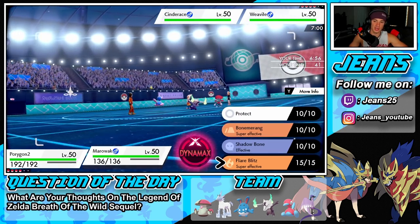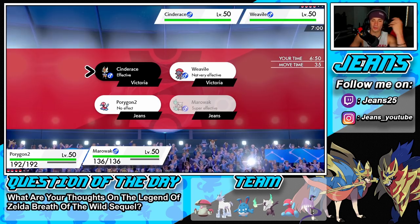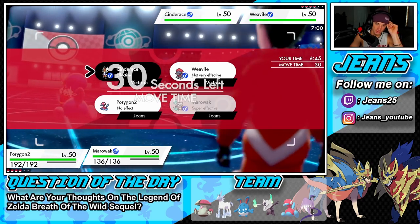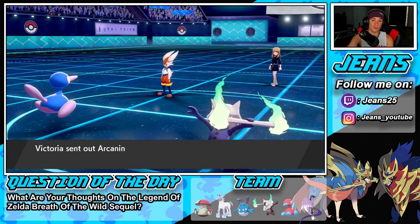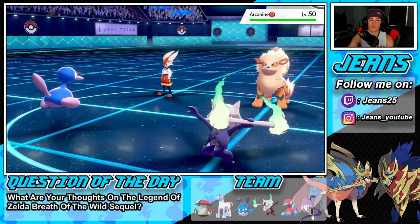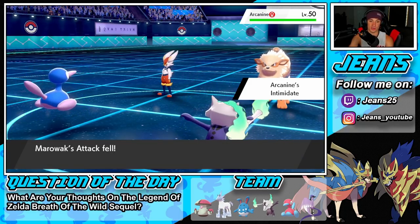I'm going to drop a Flare Blitz — actually maybe just Shadow Bone. I want to do damage onto Cinderace — could get a Defense drop. We'll just see how much damage we get off. He withdraws Weavile and goes in with Arcanine. I'm not going for a Fire move onto Arcanine — Intimidate comes out. That's still pretty strong but I think we get off a free Trick Room, which is huge. No way he takes us out — Cinderace goes for a Headbutt.